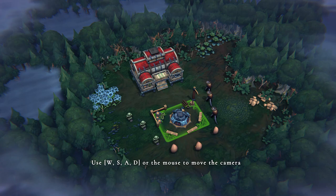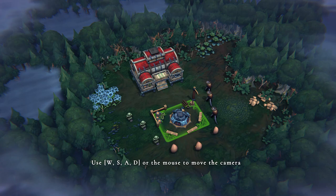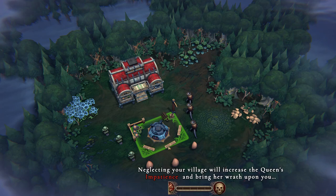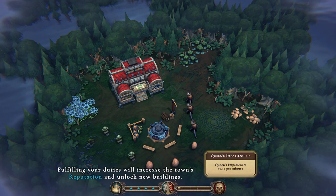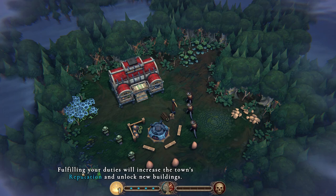Here we are in our first settlement. It looks like this is the tutorial. Neglecting your village will increase the queen's impatience and bring her wrath upon you — the queen's impatience will grow by 0.15 per minute. Fulfilling our duties will increase the town's reputation and unlock new buildings.